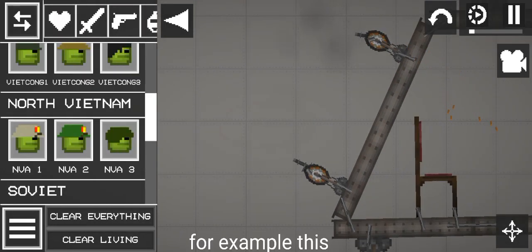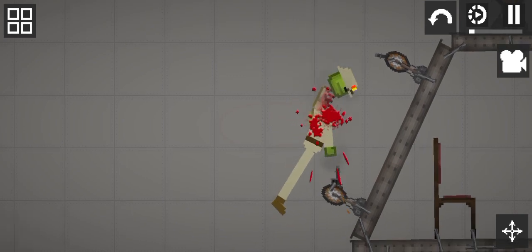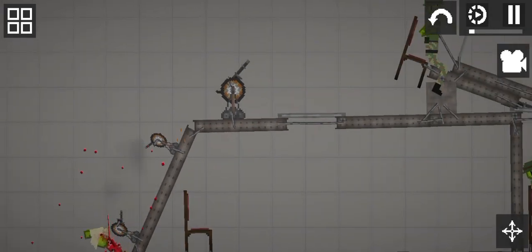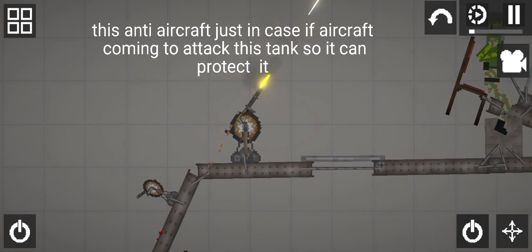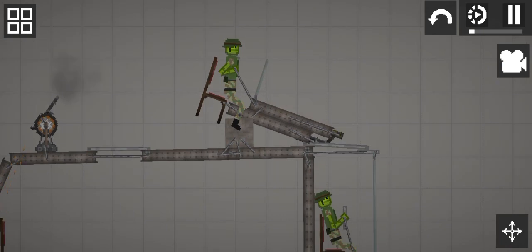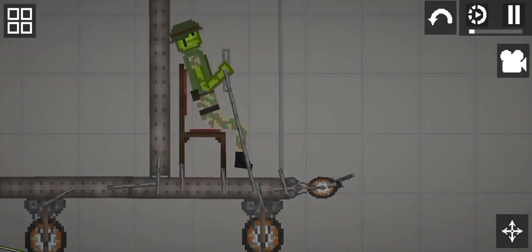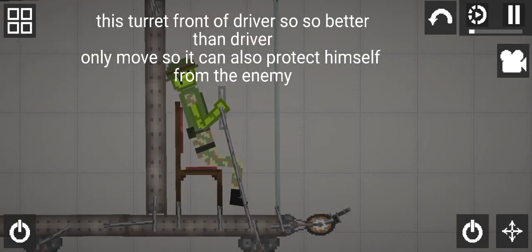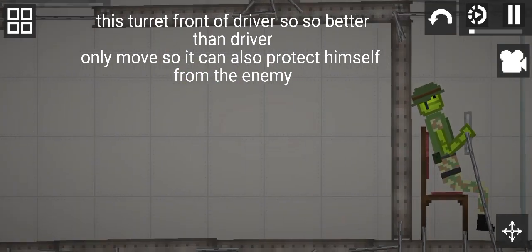This is the back turret where the turret can defend the tank behind it, just in case. For example, this attack. This anti-aircraft turret is just in case an aircraft comes to attack the tank, so it can protect itself. This turret in front of the driver is better so the driver can move and it can also protect himself from the enemy.